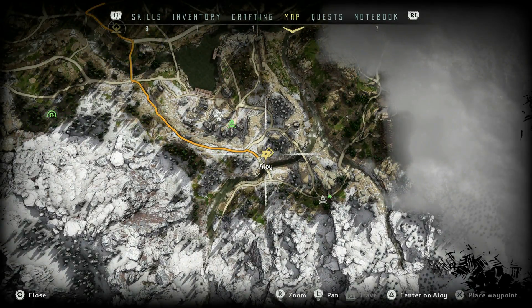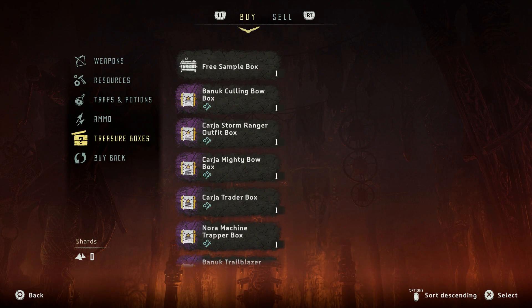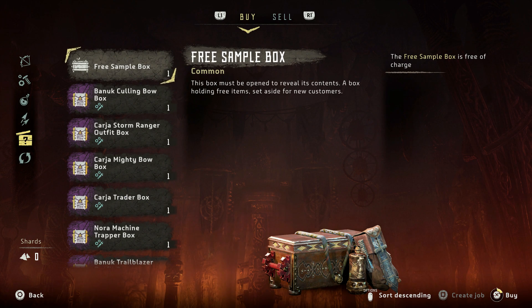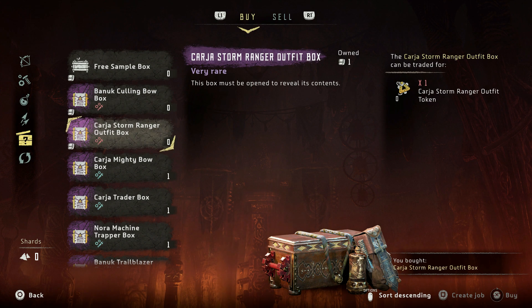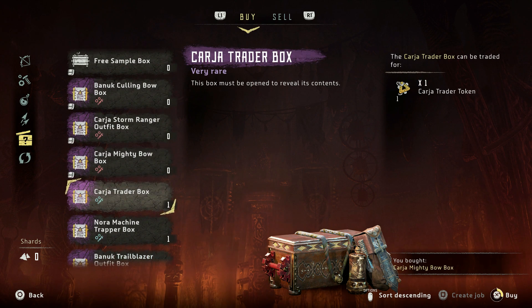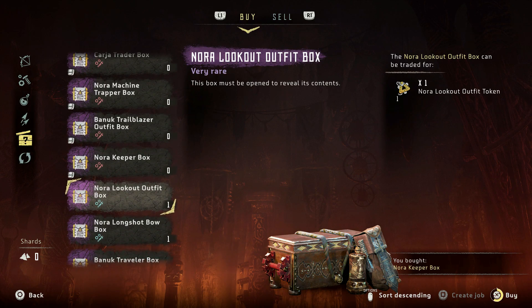All it is is a matter of getting to him, and then you come into his menu, go down to treasure boxes, and you'll see he has a few purple boxes. All you have to do is trade your token for these boxes. Also pick up the free sample box while you're here, and that'll give you some extra materials and things.